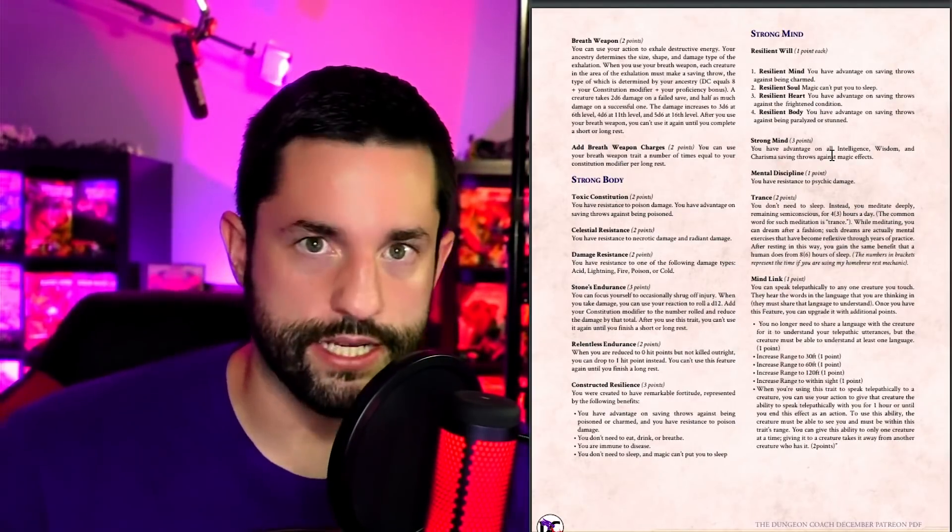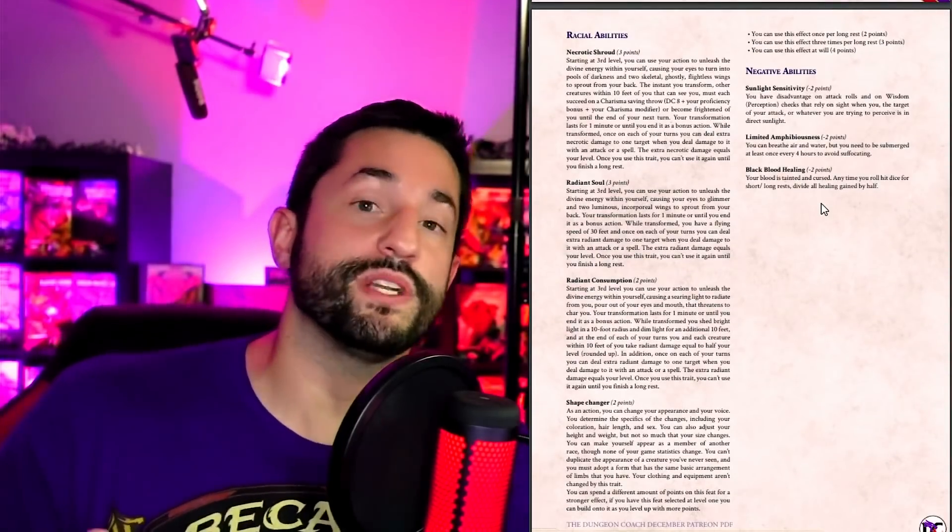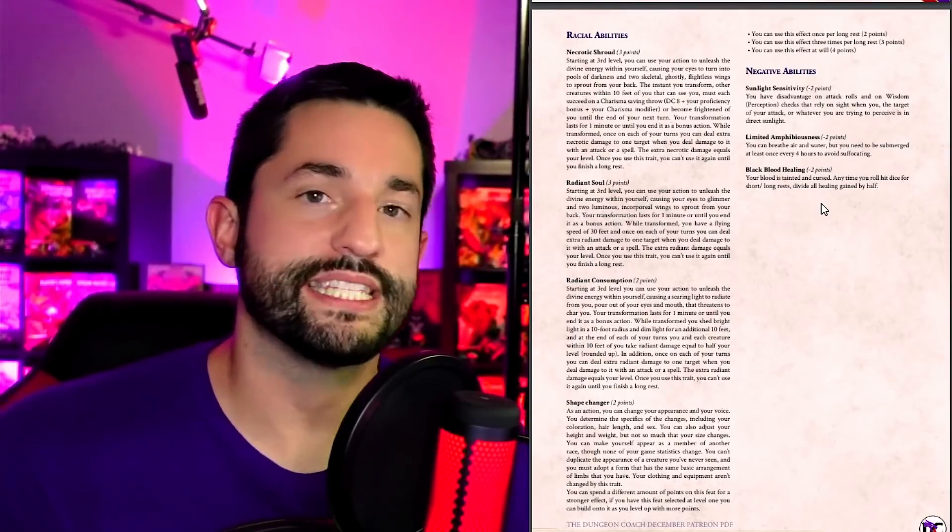Moving on, here's a rundown of the different categories. You have a strong body — your body is very resilient and can fight off things. A strong mind — you're able to fight off mental effects or even speak with your mind. There are also negative abilities worth negative two points, meaning you actually gain two points to spend elsewhere because you took on this negative effect, though I would personally only allow players to pick up one of these. Moving into the actual custom or core feats: combat feats help you fight better, weapon feats help you fight better with certain weapon types, and damage feats help you do more damage.